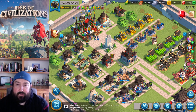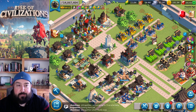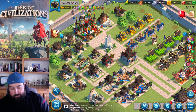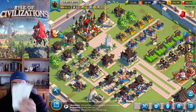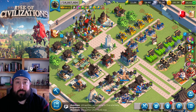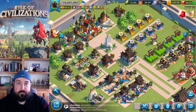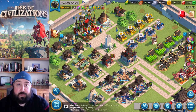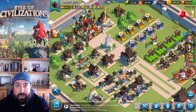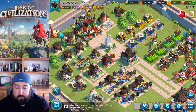I wanted to do a quick spending guide — all my content on this channel is for Rise of Civilizations. I've put together some cards and did all the math. I didn't put it in a spreadsheet but I'll put the content of my math in the description below. It took me about an hour to go through all the different bundles and add everything up.